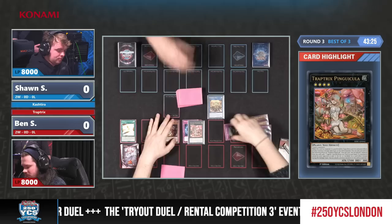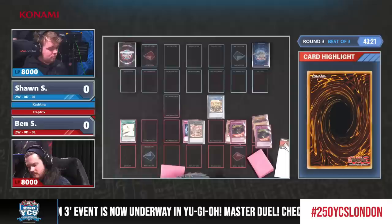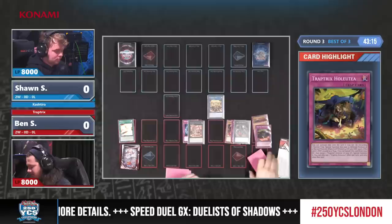Now he's going for what is pretty much the spine of the deck — the new Trap Tricks card, Shade Brigadine. This is very good because it can be used in the same turn it was set, so basically it's another extender.